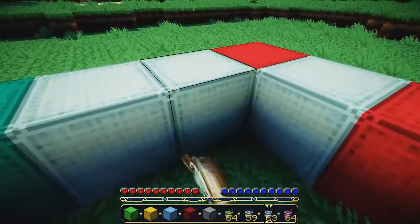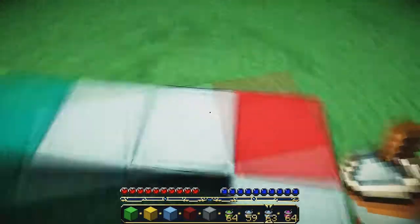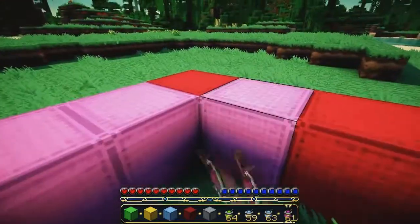As you can see this is green — I'll hit it with a blue dye and it'll turn blue. As you can see this is blue — I'll hit it with a pink dye and it'll turn pink, or magenta.